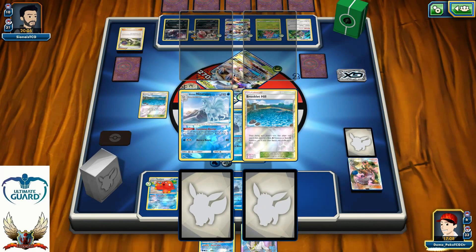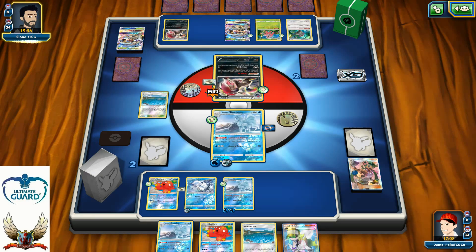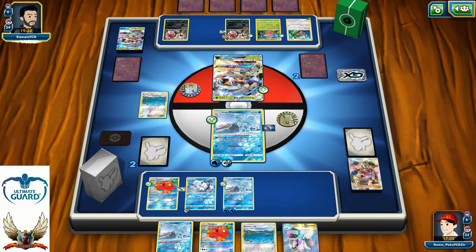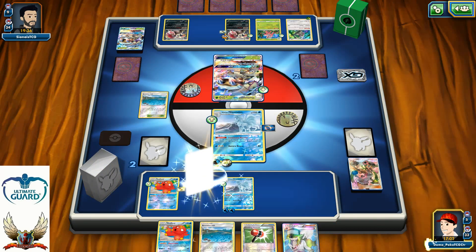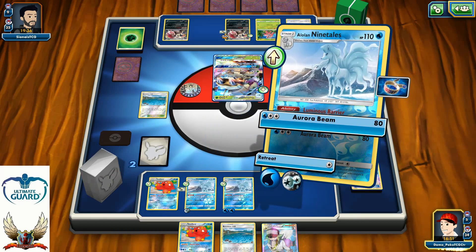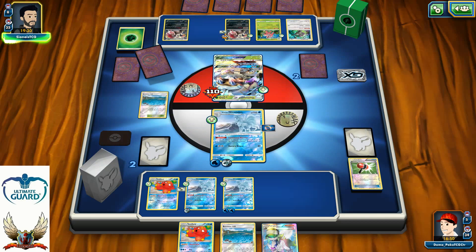The second Float Stone is attached on my Octillery. Can he find a way to KO my Ninetales next turn? I can go for 80 max right now. One Guzma is prized, but I have one more. He'll definitely try to power up Drampa or Oranguru to respond. He actually did me a huge favor. I get heads on the coin flip. Brooklet Hill for nothing — hitting for 110. Next turn if he can't heal I can grab Guzma pretty easily.